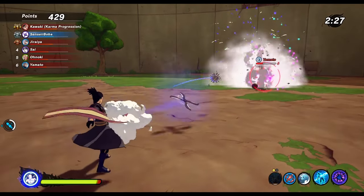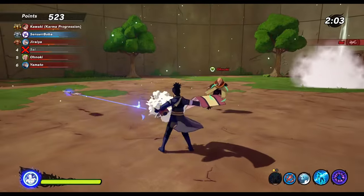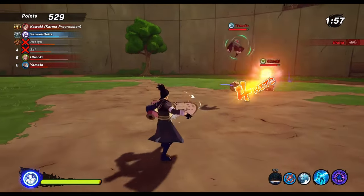Instant guard break heavies on ranged types now — that's where power creep has gotten us to. There are also paper bomb kunais that will just go through your block as well, so you can't just block against this thing. You need to move off that base.